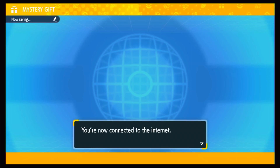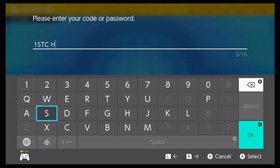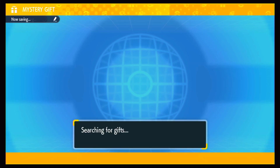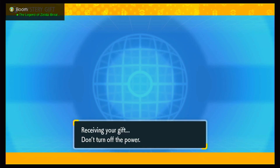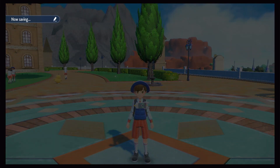The code is FIRSTCHAMPSV — that's F-I-R-S-T-C-H-A-M-P-S-V — and just like that you get a Gholdengo as the mystery gift. It's a competitive-ready Gholdengo and it's probably going to be in a Cherish Ball.